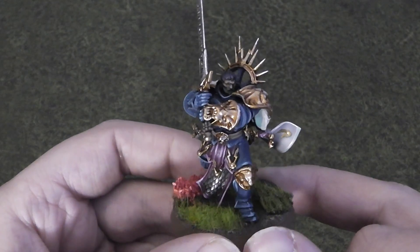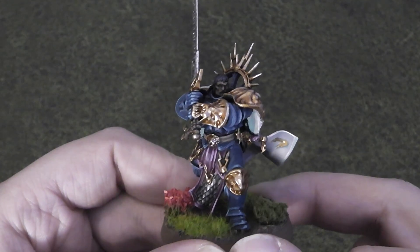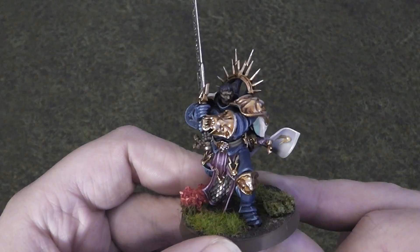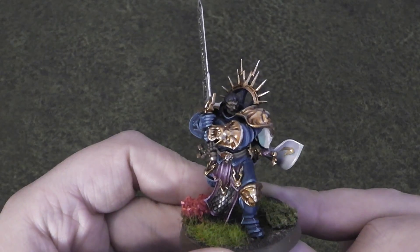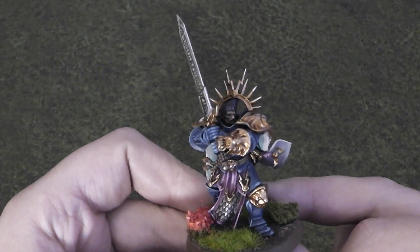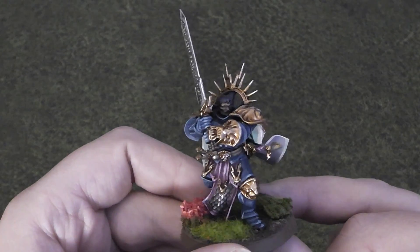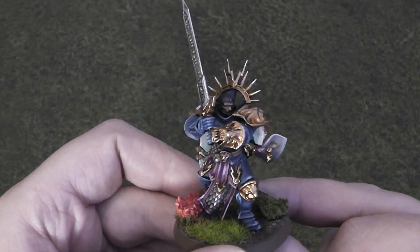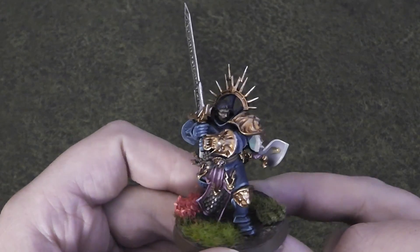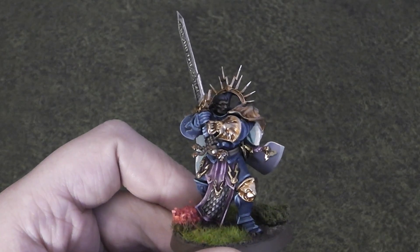I painted him up in the colours of my Celestial Vindicators army. All my original Stormcast I did in the brassy colour with purple of the Lions of Sigma, but I got a little bit fed up of painting that much shiny. So I switched over to Celestial Vindicators probably around the middle of last year. All my future Stormcast are going to be in this particular colour scheme — I think it's really cool.